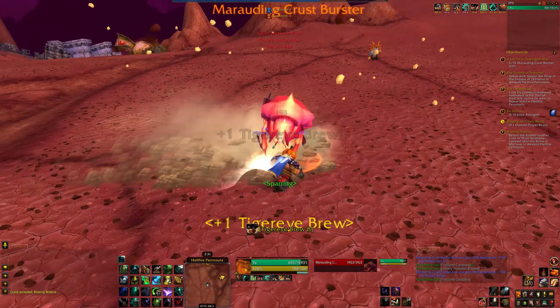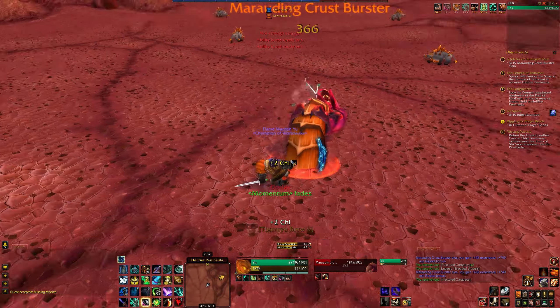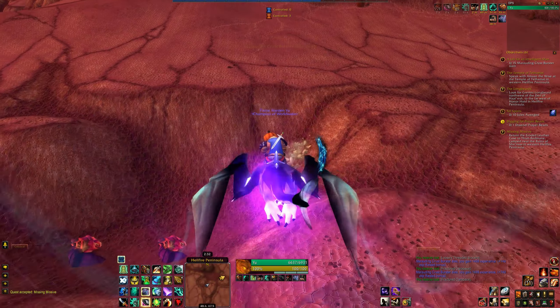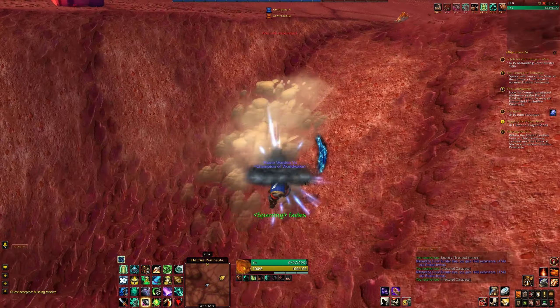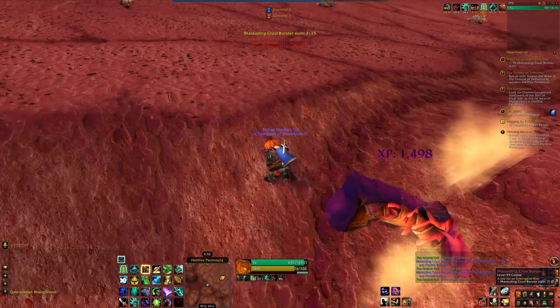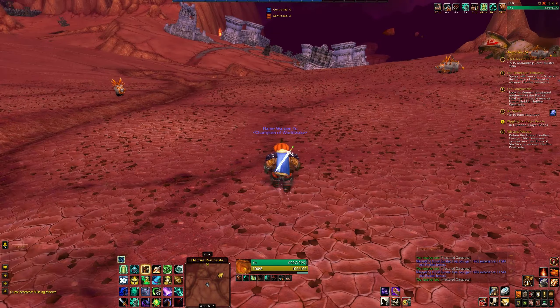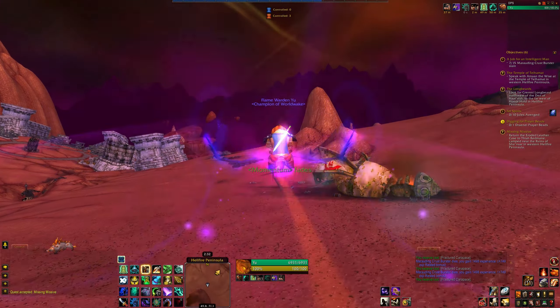More Crust Bursters. We'll run in circles and confuse and disorient it. It's nice because we can fly up in order to look around for more. Every now and then our killing blow is really, really effective — very useful. Let's go over to this crashed zeppelin and see if there's anything else we can get quest-wise.